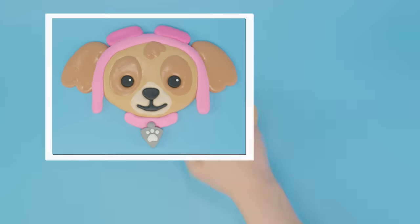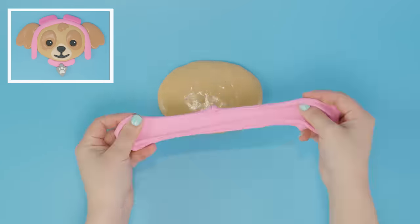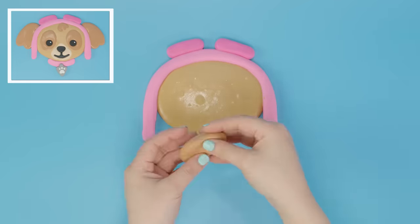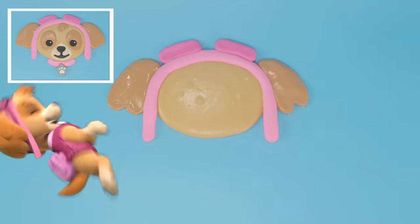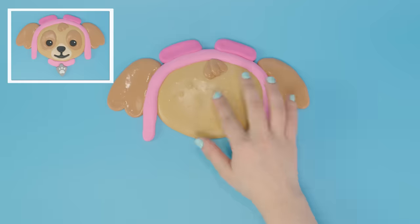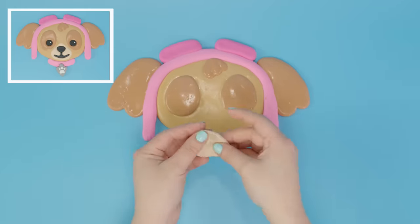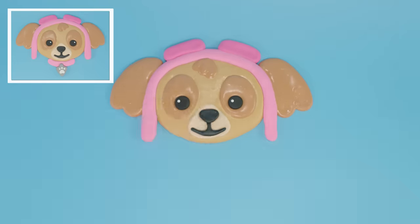Now let's make Skye. We'll start with her fur, and then her pink hat. Now let's do her binoculars. Next, her fluffy ears. And here comes more fur, and even more fur. Finally, her sweet smile.